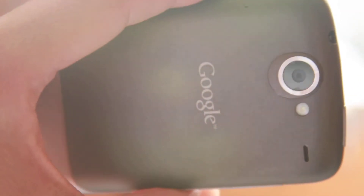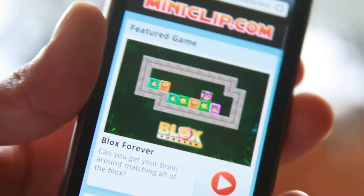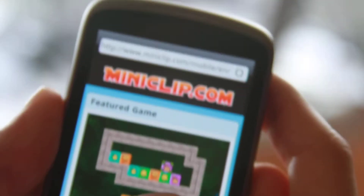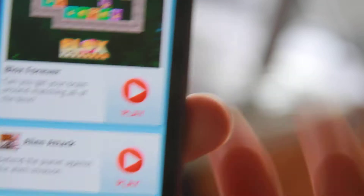Hi y'all, this is Max from Zetomax.com. I got my Nexus One here and I've installed the Medocco HTC Desire ROM which has Flash 10.1. Let me give you a demo of a flash game you can play.